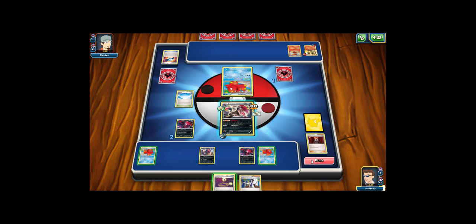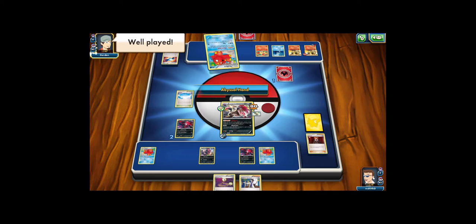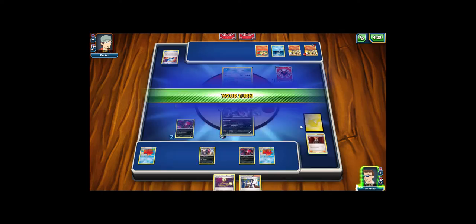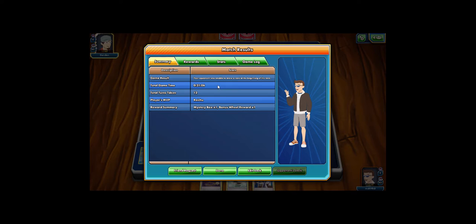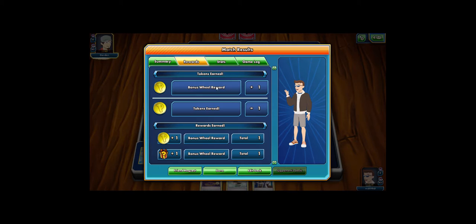Victory is mine! That is one of the longest and most drawn-out games I've ever played — against a Delphox Break deck with my Raichu Zoroark deck. Twenty-one minutes, six seconds. Let's look at the statistics: 800 damage dealt for me, 1,100 damage dealt for my opponent. Biggest attack for my opponent: 300 damage. That was definitely a long match. I hope you all enjoyed this video — if you did, make sure to subscribe and like. I'll see you all next time. Goodbye.